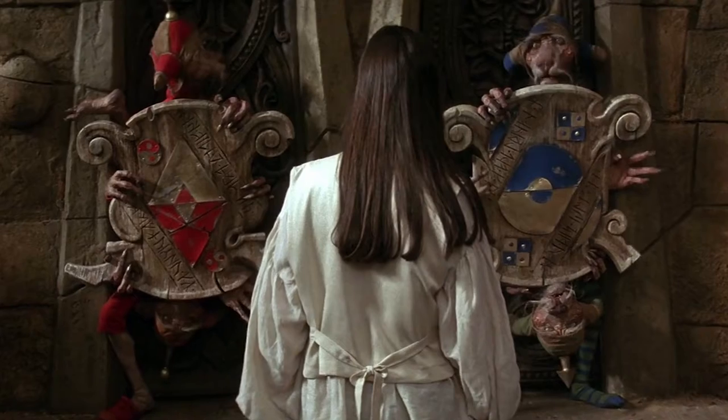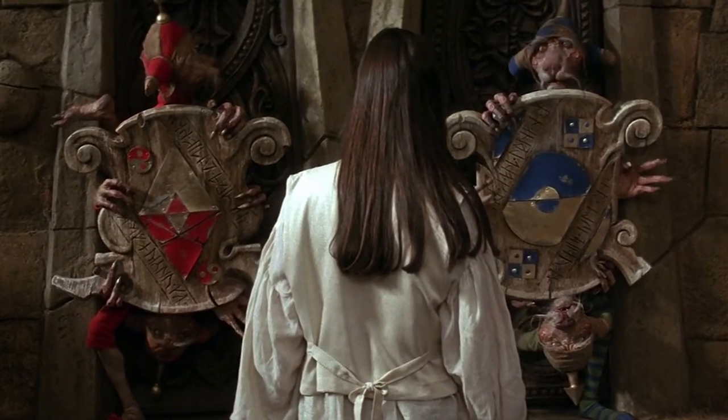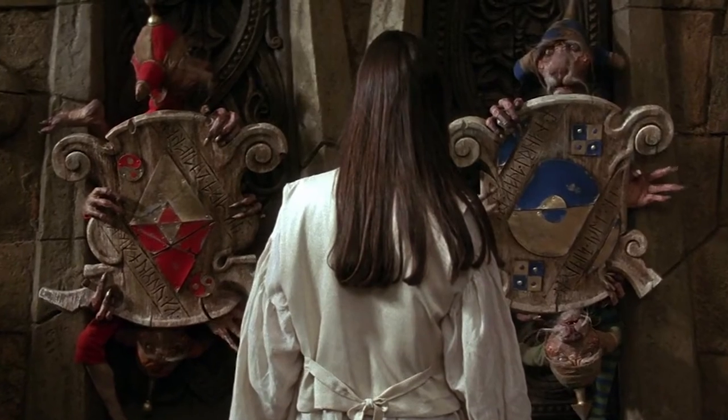We're also going to have character sheets, because every character is going to be different — they'll have different abilities as they go through the labyrinth. But what we really want to pay attention to are the 32 labyrinth cards. Those encounters are going to be really important for reflecting the game and the movie in a way that we love. I'm really looking forward to the helping hands, or maybe that scene where they come up to the two doors and have to solve a riddle — those are going to really help with our nostalgia feels.